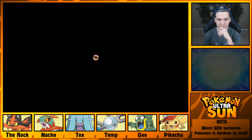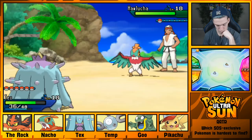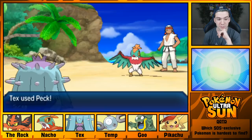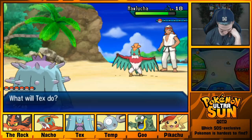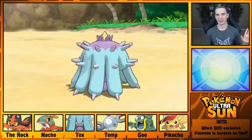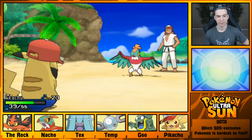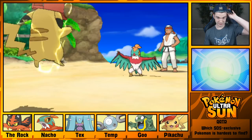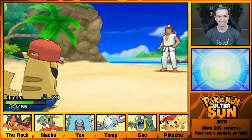Black Belt Francis — he's got a Hawlucha too! Let's see if we can beat this with Tex. Entirely too much damage — oh my god. Nacho does not switch in on that well. We'll switch into Pikachu — I'll use Pikachu for this, it's fine. I'm a little bit scared of this Hawlucha. We defeated it by cheating. Tex grew a level — nice.